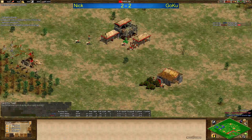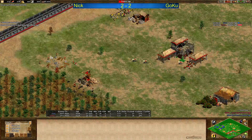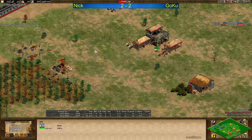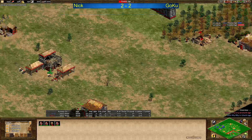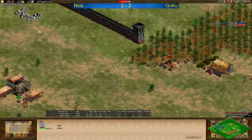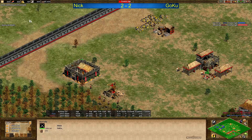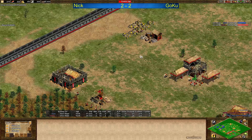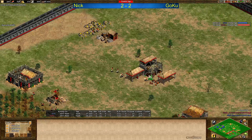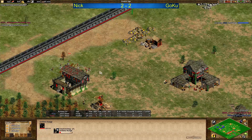Goku up to feudal age first. Nick is 25 seconds late and exactly one villager behind. Both plays very similar, except Goku has one villager less. Got four plus two on berries, just three on the deer still, and he's going to have enough food to click up for sure. That's enough wood already to get the stable, archery range, and blacksmith out. I'm assuming we're going to see archery ranges. Two villagers on gold for now — he's going to send more. Goku doing the archery range. Expected.